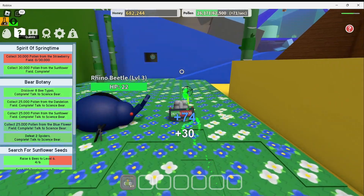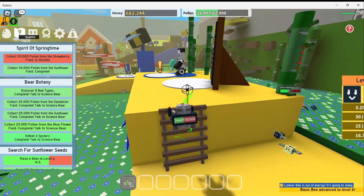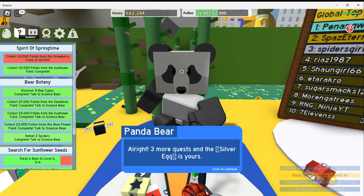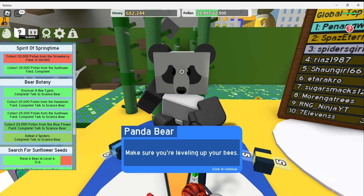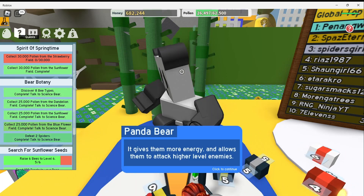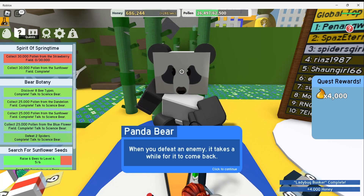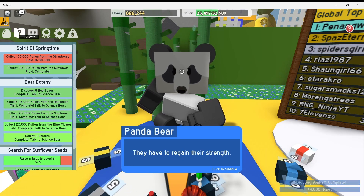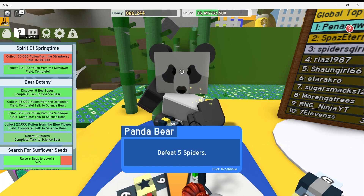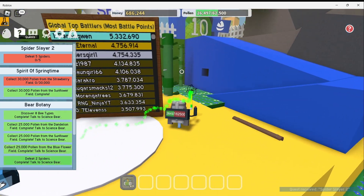Looks like I've finished a few more quests. First let's go talk to Panda Bear here. I've defeated my ladybugs. Panda Bear says: 'Three more quests and a silver egg is yours. Make sure you're leveling up your bees. It gives them more energy and allows them to attack higher level enemies. You'll need that as your training progresses. When you defeat an enemy, it takes a while for it to come back. They have to regain their strength. Defeat five spiders.'